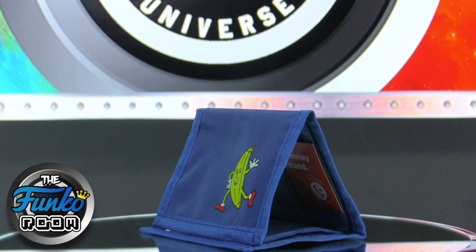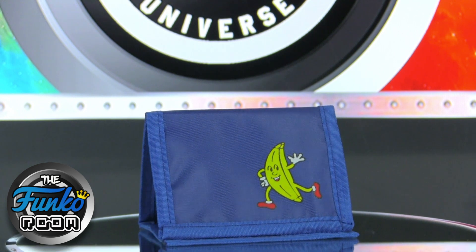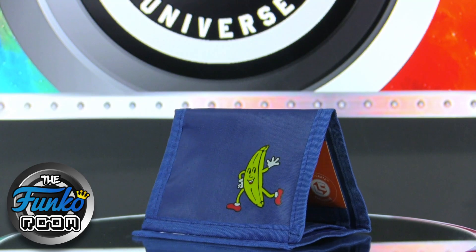We got a wallet — Arrested Development, it's the banana stand. I actually have not watched Arrested Development. If you have watched it, you'll understand this reference for the banana stand. I'm not a big fan of wallets, but my wallet is literally falling apart. Mine too. Good timing — I actually love when I get wallets in these boxes, they definitely go to use.